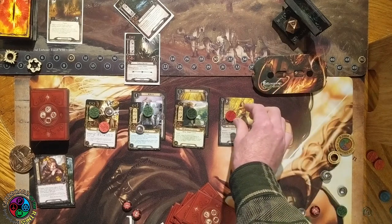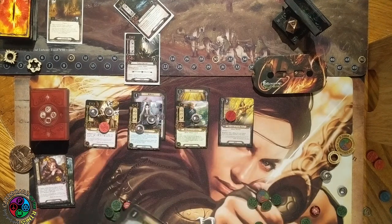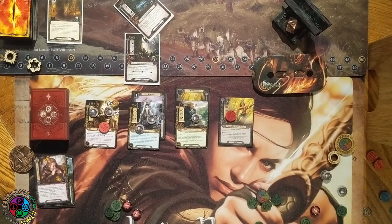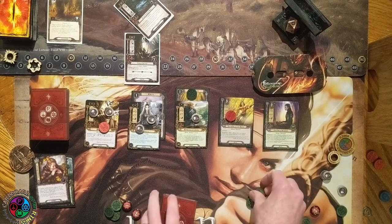Next round — back up to 29 threat. Everyone readies and collects resources, and we draw a card. Our threat hasn't really moved thanks to Galadriel. We draw a second copy of Hennemarth — he's unique, so you can only have one in play. Olorian is going to discount the cost of my Minstrel again, and she comes in for one resource — boosted of course. Let's look at the top five cards for an event.